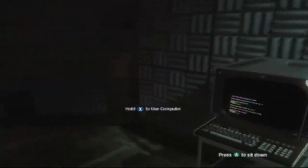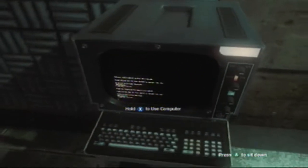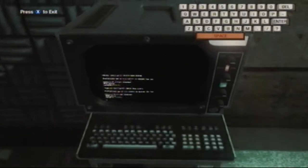What you need to do first is, as you can see, your arms are tied down, but if you look down and start pressing LT and RT you break out. After that you walk around behind the chair, and as you can see there's a computer behind the chair that says 'Hold X to use computer.' You do that.